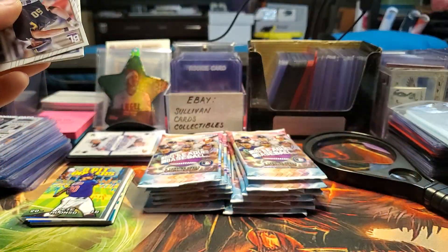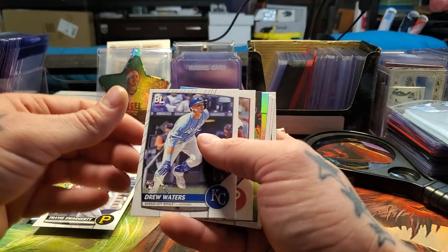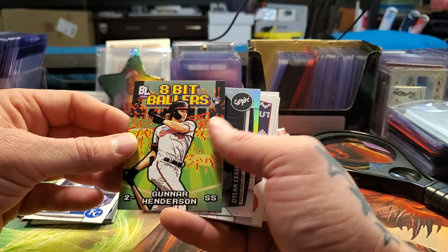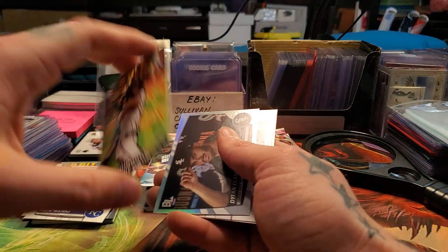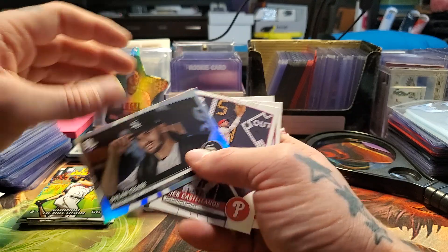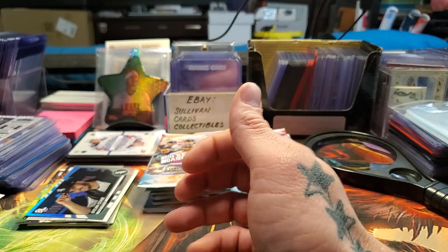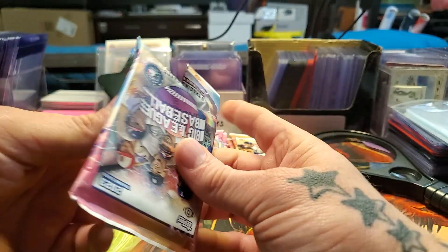For you breakers out there, this would be a fun one to throw into a break. Travis Swaggerty rookie, Drew Waters rookie, Kyle Schwarber, Gunner Henderson rookie 8-Bit Ballers — he's one of the big guys. Gunner is, so that's a pretty cool rookie card to pull. Dylan Case. Some of these will just go right on my eBay store pretty soon — Sullivan Cards Collectibles, right there. Sullivan Cards Collectibles on eBay.